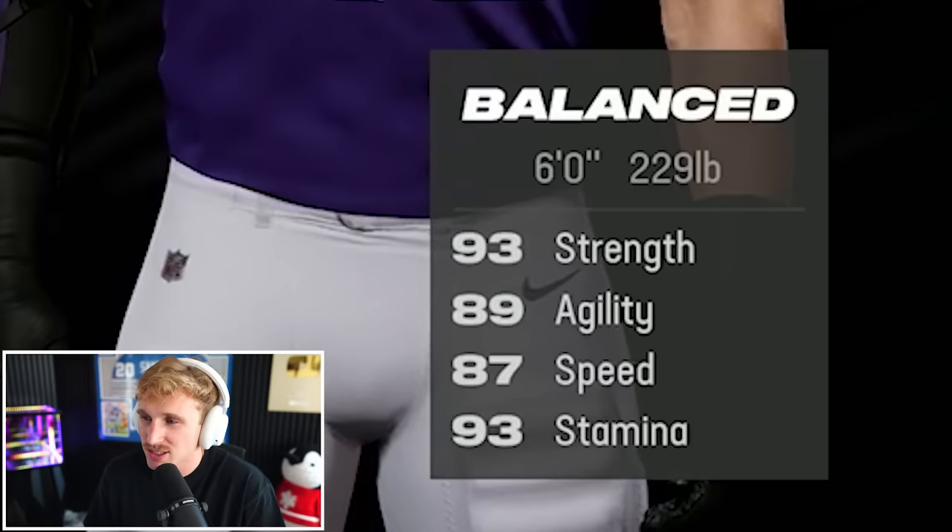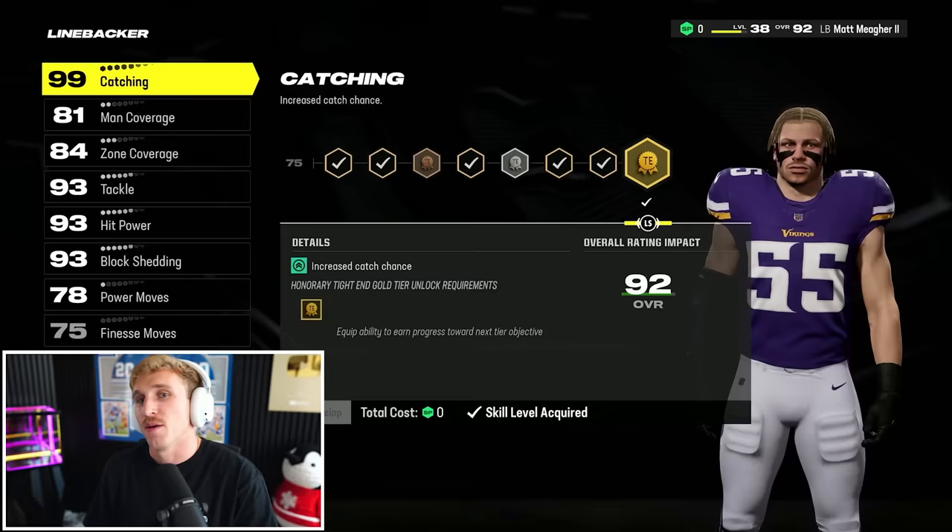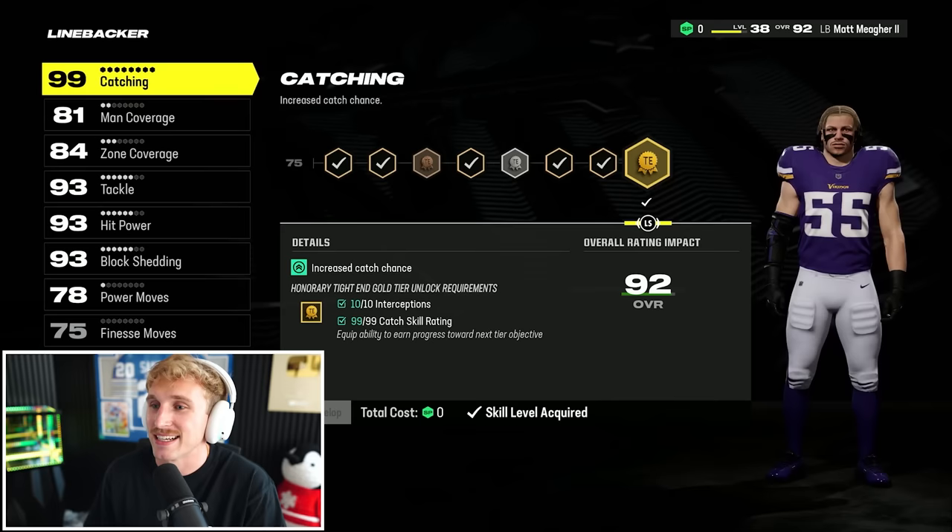He's also at 93 strength, 87 speed, 93 stamina, and 89 agility. The big thing, of course, is honorary tight end. Honorary tight end is Lurk Artist — if you play Mut, it has been crucial in getting these interceptions.